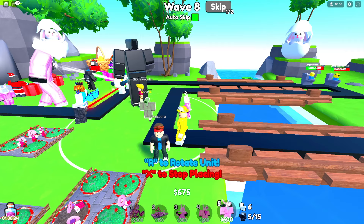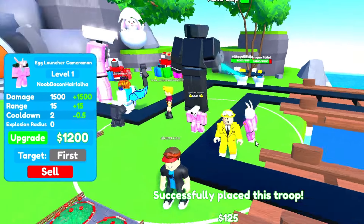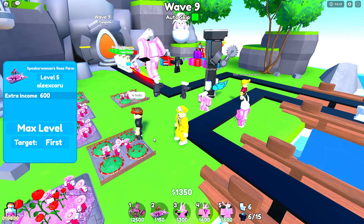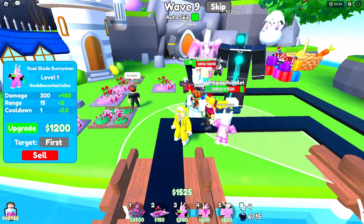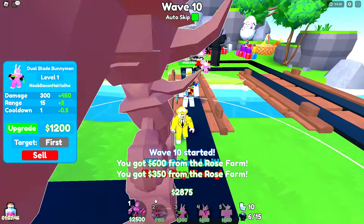Actually, we'll spawn in the Egg Launcher Cameraman instead — just launch your eggs at him, please. Upgrade to upgrade, level 4. We're also going to need more money to spawn in the godly unit. Level 5 — two farms at level 5. Perfecto amigo. Minigun toilets taken down, as well as the Dual Blade Bunny Man helping out.